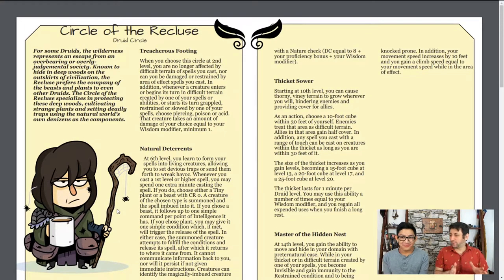This is the six-foot-away quarantine druid — this druid will do very well during our time. You do get Thicket-Sower as well, and this is kind of an interesting one too because this is all about hindering enemies. You get to make a 10-foot cube within a 30-foot radius, and you can make difficult terrain, but it acts as half-cover for you and your buddies. It actually gets bigger as you level up, and you can use it as many times equal to your wisdom modifier. That's kind of neat.